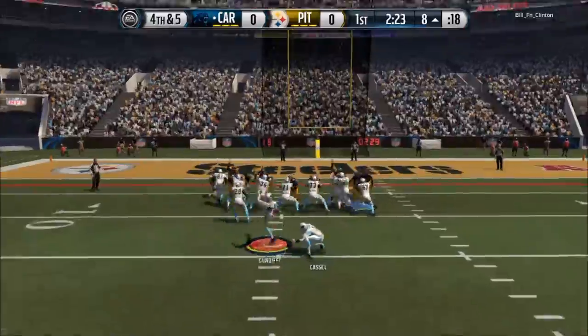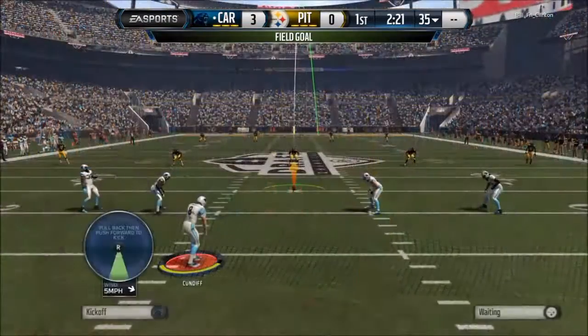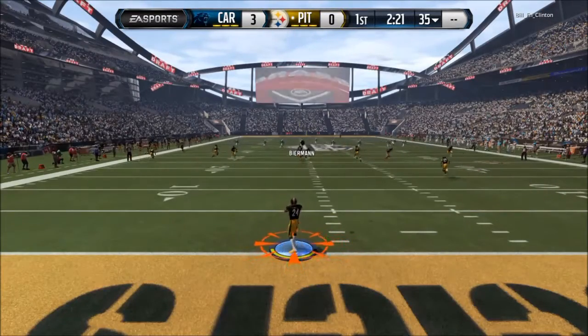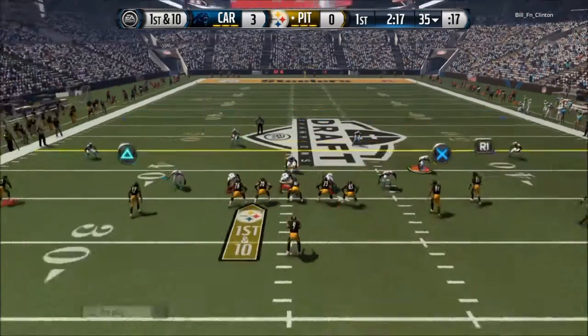What a catch by Williams! Doesn't get the first down, but that was an amazing effort by my tight end. I don't know his name but he's a Road to the Playoffs card that we were able to pick up — 84 overall, pretty solid tight end. Great effort by him. We only came away with three points after I used a pick, so that is kind of a bummer.